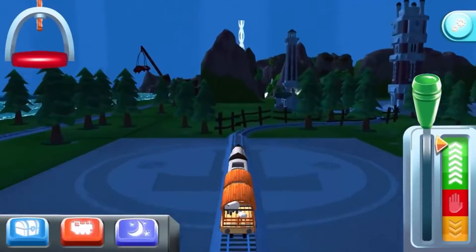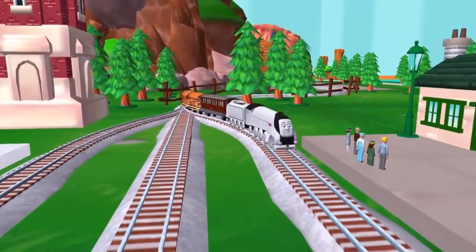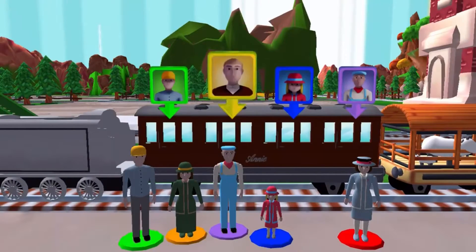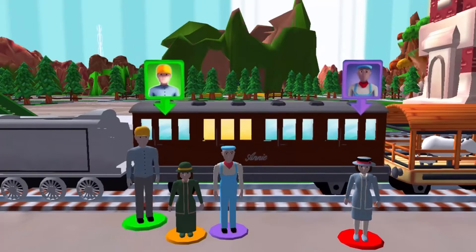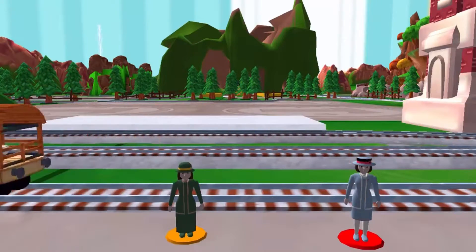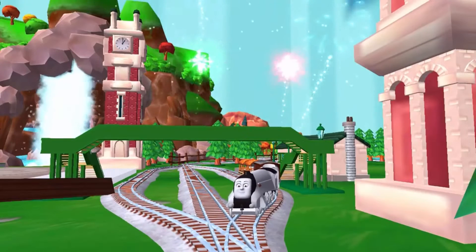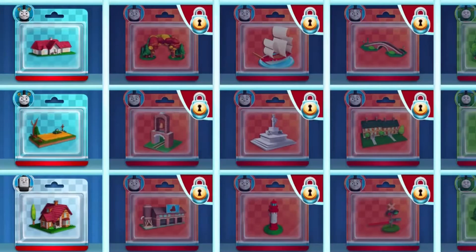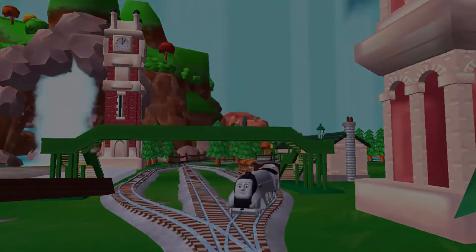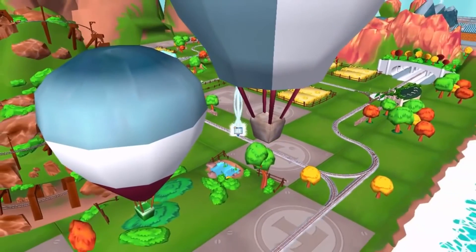The engines love that. Lights on. Help the passengers get into the carriage — drag each of them to the square with the matching colour. Thanks for helping your engine out. Choose a new surprise pack. Can you find your way to the surprise pack? Look for the giant beam of light.